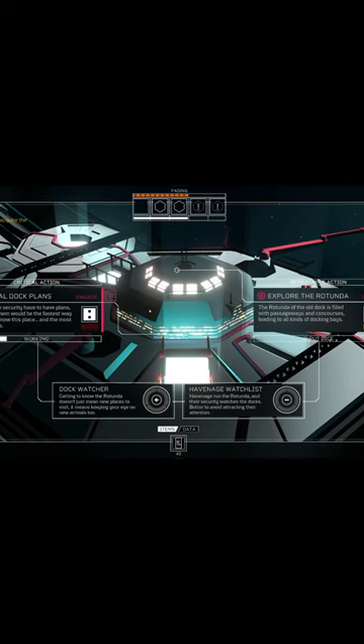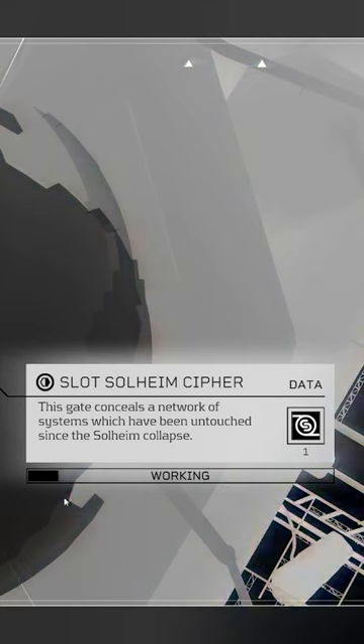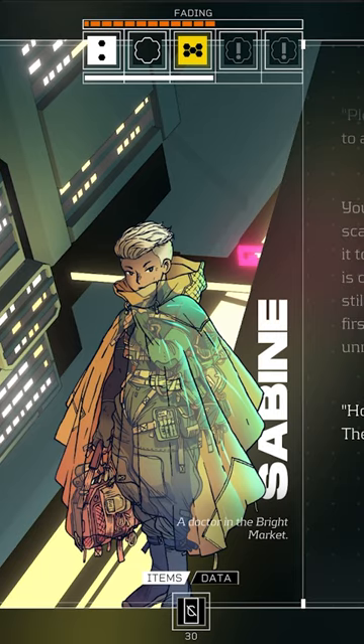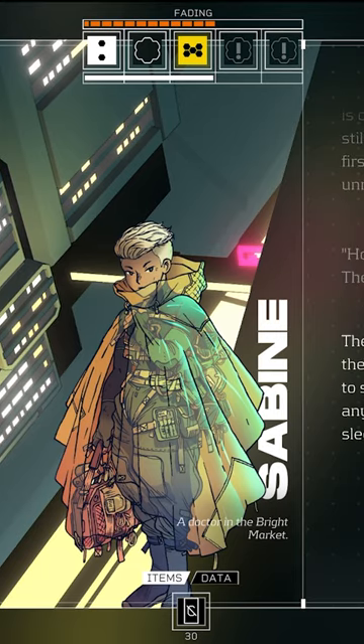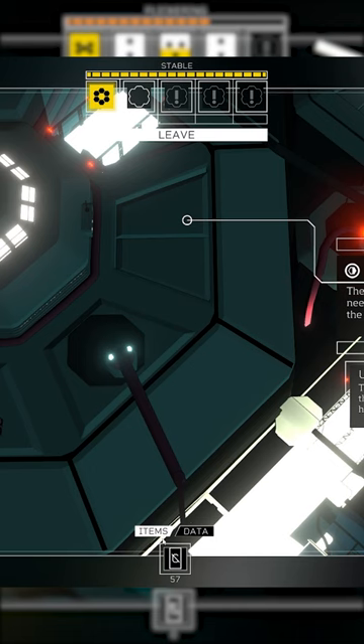To survive, you'll assign six dice to different activities each day. What sets Citizen Sleeper apart are the compelling narratives and characters. You'll follow the journeys of various denizens of the space station, helping or hindering them, and delving into their motivations and goals. Each character is unique and deep, and their tales will have you captivated.